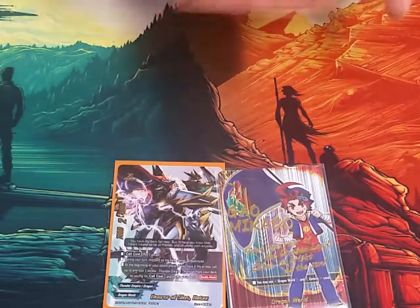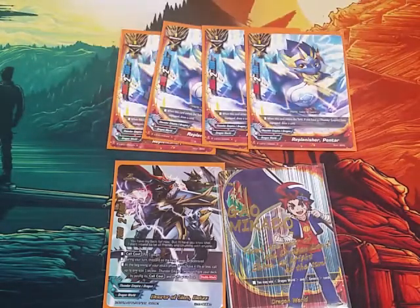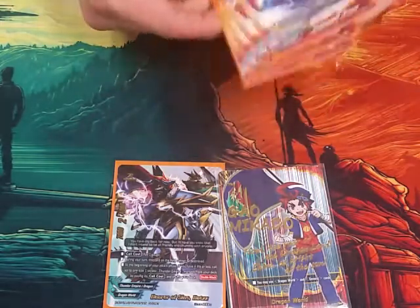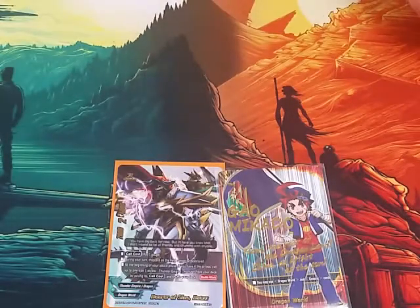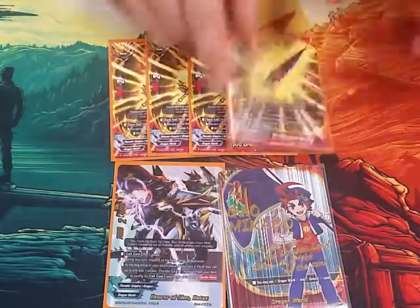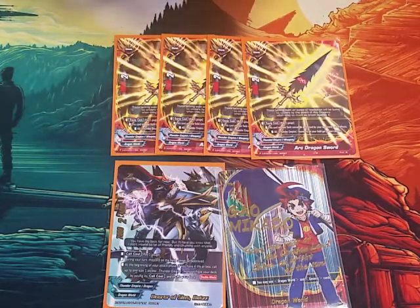This deck is more size 1 heavy than the original build. We play 4 copies of Replenisher Pintar. He's a 3-2-1. When he enters the field, if you have an item equipped, you draw a card — that's just good all around, so we run 4 of that. For items, we play 4 copies of the Arc Dragon Sword. You guys know what this does. It's 6-2, equip cost 1 gauge, this can't be destroyed by your opponent's card effects, and all Thunder Empires get plus 2.